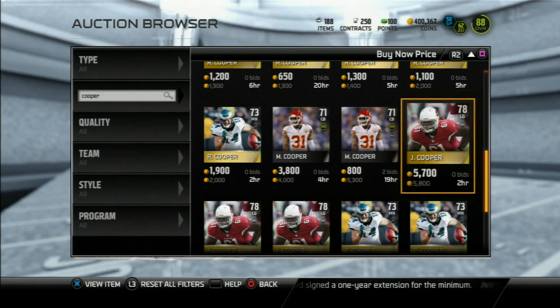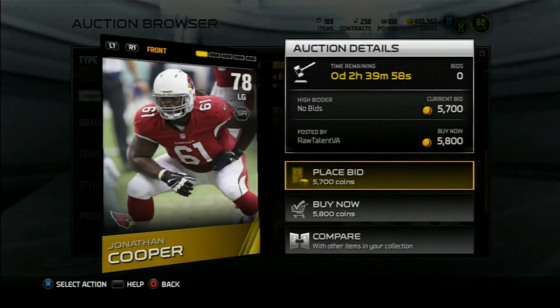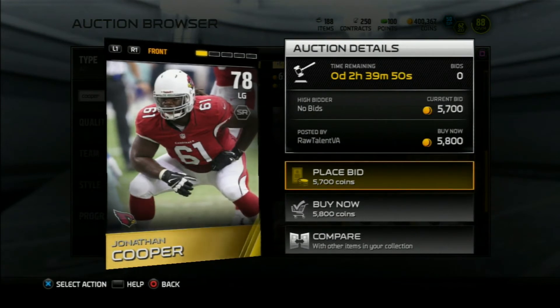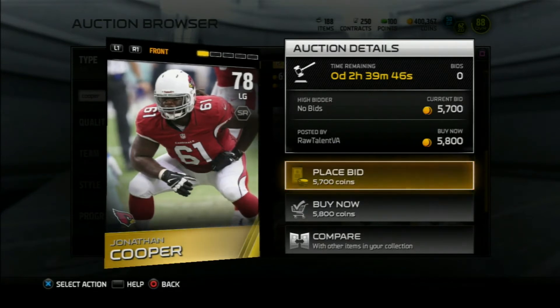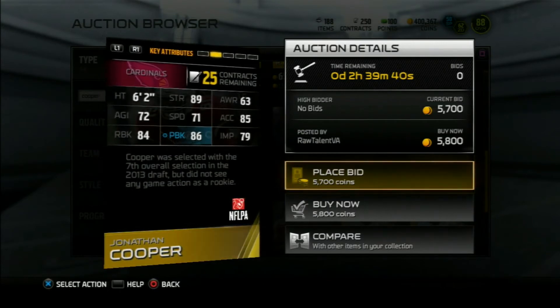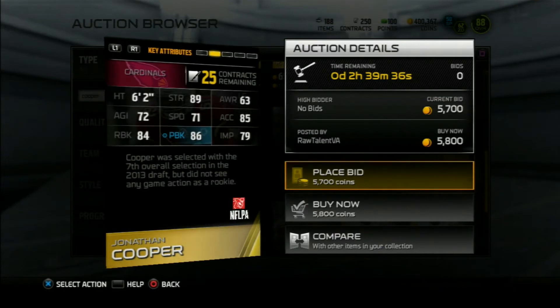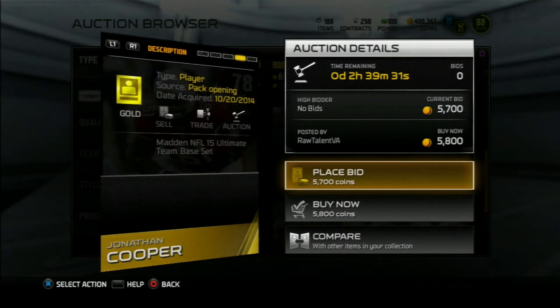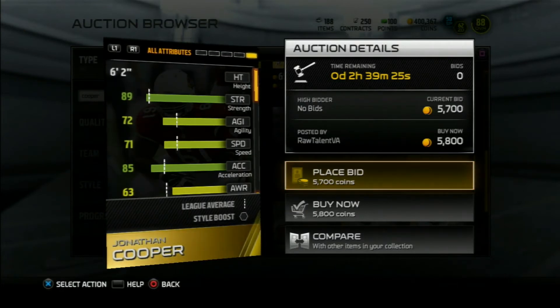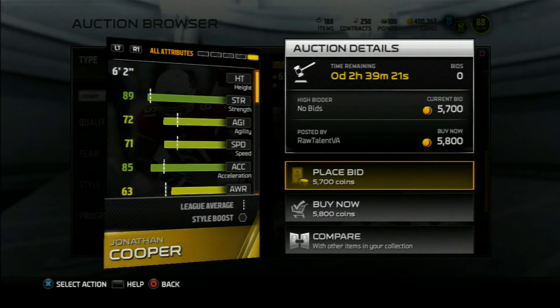Our next player in the offensive line is Jonathan Cooper. He might be going for 5,800 coins right now, but that is really not what he goes for. His average price is around 3,000 coins and he is the most expensive player on this budget offensive line. But look at his stats: he's got 89 strength, 86 pass block, 84 run block, 79 impact block. Guards are even worse to find than tackles, but I picked him because he was all around very complete — 89 strength, 71 speed which is above average, 85 acceleration which is also above average.